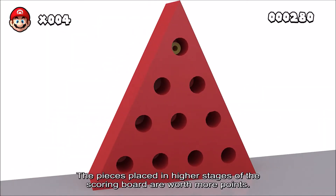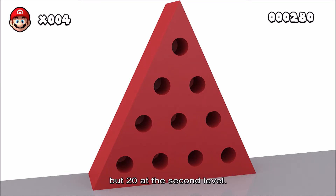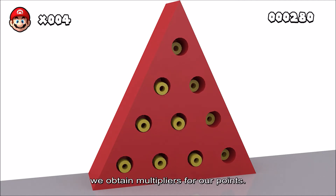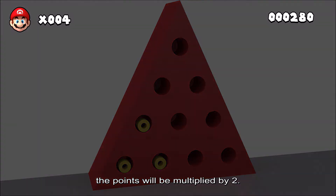Les pièces placées sur les étages supérieurs valent plus de points. Autrement dit, une pièce d'une unité de longueur placée au premier niveau vaut 10 points, mais 20 au deuxième. En formant des structures triangulaires de tailles variées sur l'avant-plan des panneaux de pointage, nous obtenons des multiplicateurs pour nos points. Par exemple, en formant un triangle avec trois pièces, les points vont être multipliés par deux.